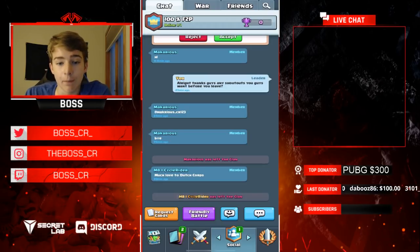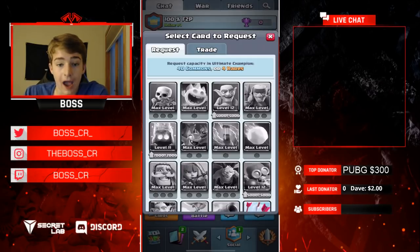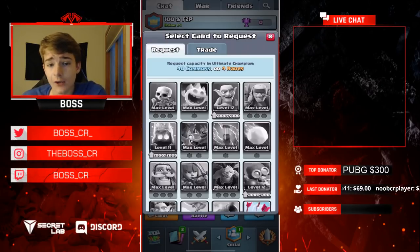Before we go into the replays, this is really important and one of the biggest aspects of maxing out cards as a free-to-play player — requesting. A lot of you know about requesting and I'm sure you do it every day, but it's important to request three times a day. You can do it every seven hours. I'd recommend requesting when you wake up around 7 or 8 a.m., again at 2 or 3 o'clock in the middle of the day, and then before you go to sleep at 10 or 11. That way you're requesting three times a day, every single day.